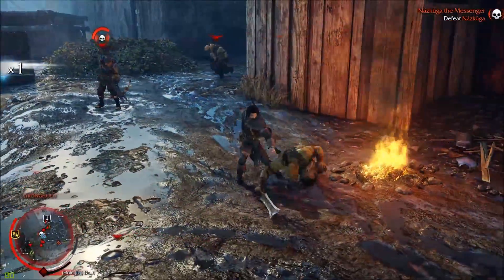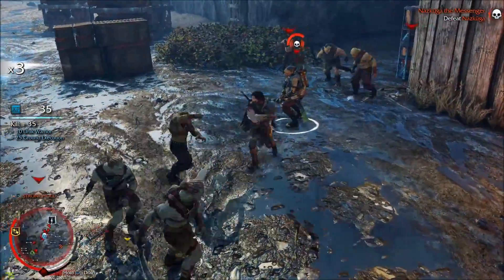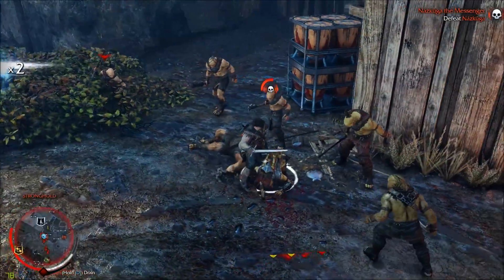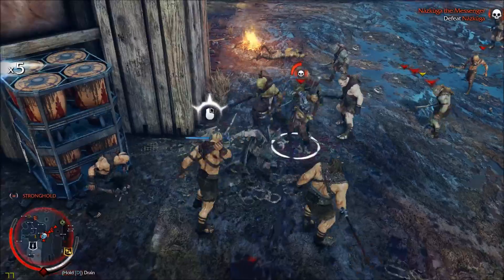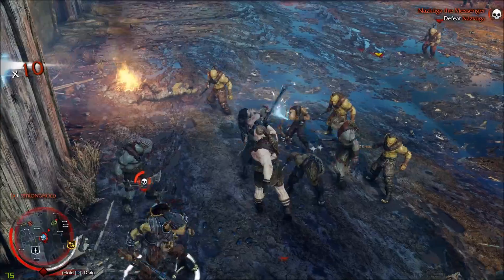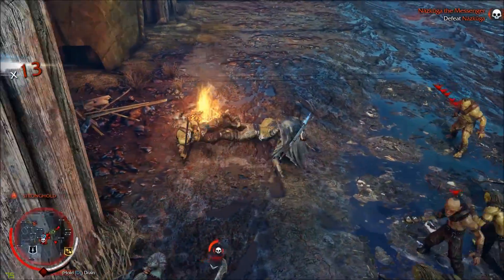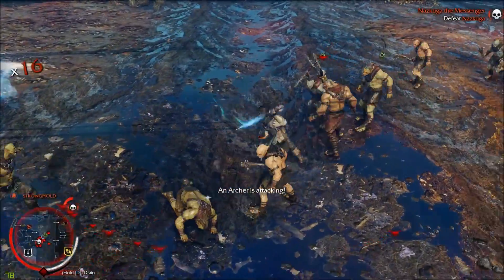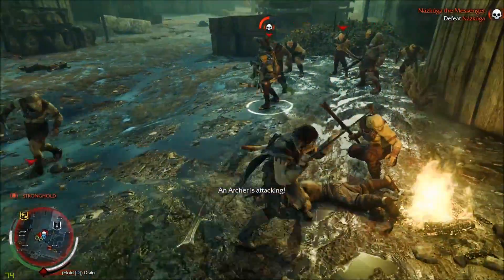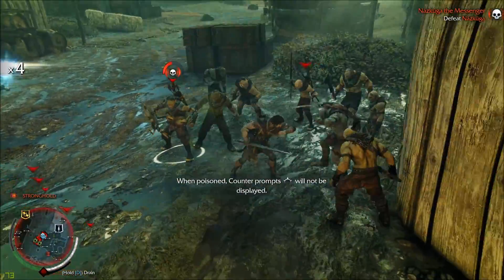Obviously if they raise the alarm, they're going to call out tons of uruks and I'm probably going to be dealing with more than I can handle. Interestingly enough, one of his strengths is that he calls out a lot of help whenever he's attacked. So I made the mistake of trying to fight this guy head on, knowing full well that he is vulnerable to ranged attacks and also calls out an entire horde to help him when he is attacked.